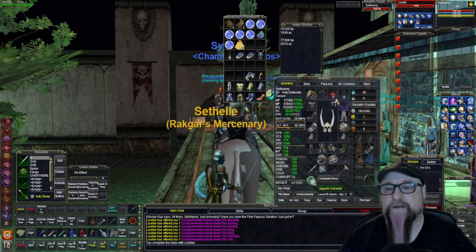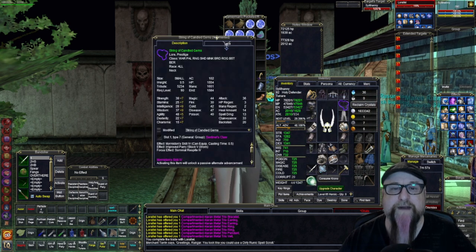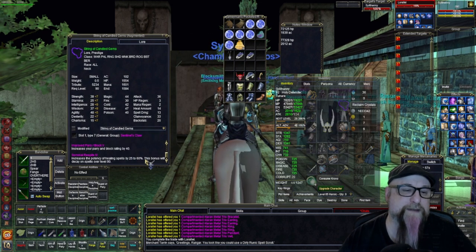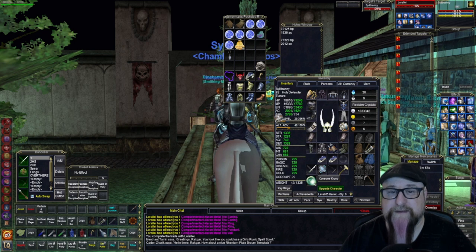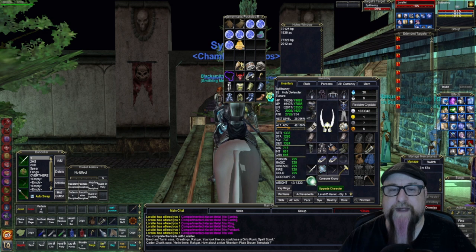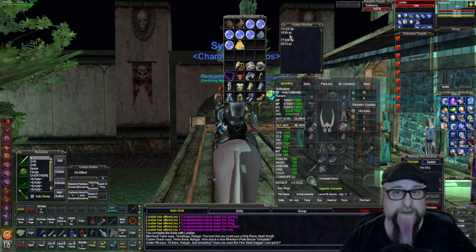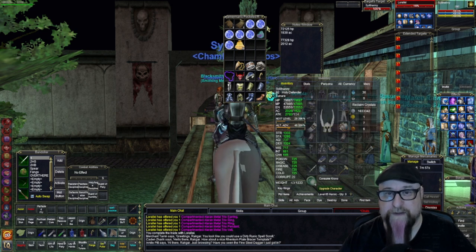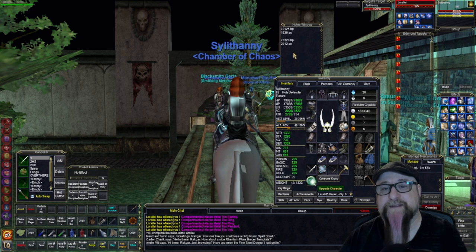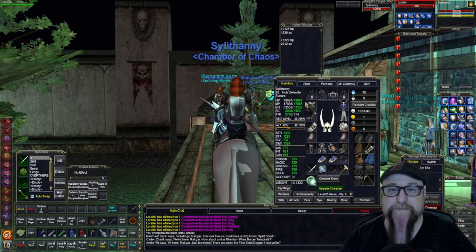All my jewelry is going to blow whatever I'm currently wearing out of the water. This one I'm tempted to keep because I think it gives me a slight bonus for my healing spells, but I am going to replace everything for now just because I really want to see the difference in raw stats. So that was my HP and AC before the cultural upgrade, and this is after only the cultural and before the jewelry. And now this is going to be my stats after the jewelry — I got another significant boost, not as much as when I just switched the armor, but still pretty good. I am almost at 80k hit points now.